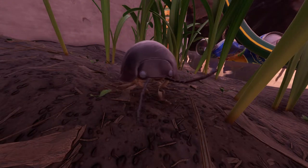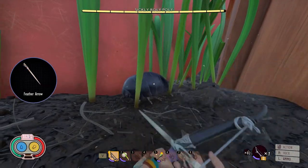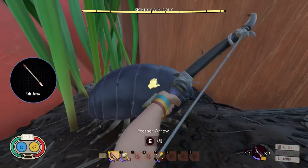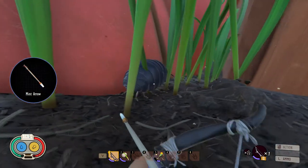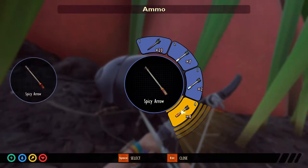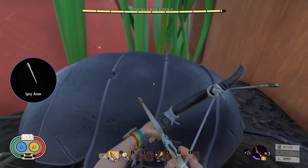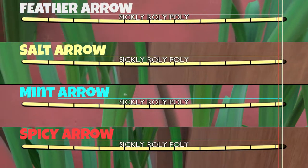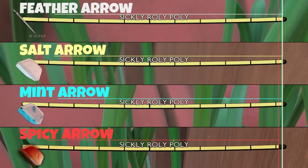Now let's go to the sickly roly-poly, which should be the same as the roly-poly. The feather arrow is pretty weak. The salt arrow is also as weak. The mint arrow is also pretty weak. But the spicy arrow did a lot of damage — probably twice as much as the previous ones. The summary confirms that spicy arrows are the best choice for the roly-poly.